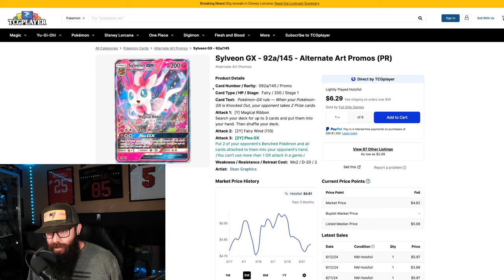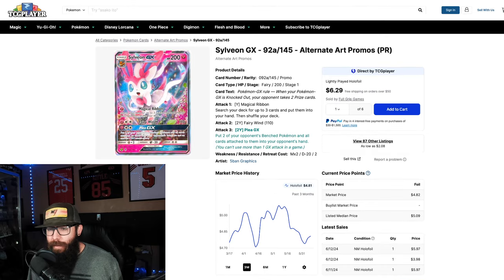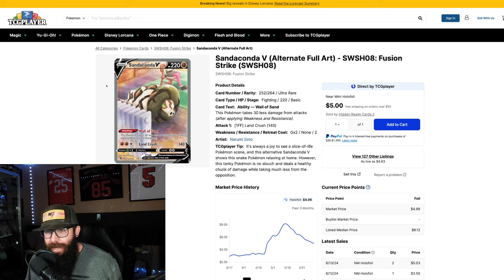When I was searching on TCG Player — these are all TCG Player listings — this one came up as an alternate art promo. I don't even know where this came from, but I wanted to point out that this is a really nice looking Sylveon and you can pick it up for around five bucks right now. It's listed as an alternate art promo, so correct me in the comments if I'm wrong. I think it's a really great looking card, a little bit older from the GX era, and at five dollars for an alternate art, I think it's a great looking card.